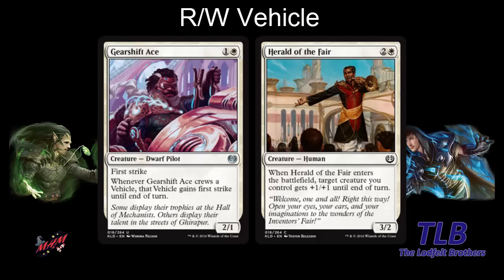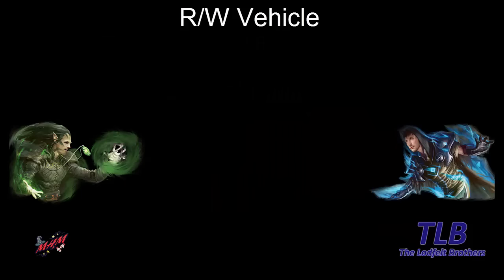So yeah, white-red is pretty straightforward. Pretty basic in this set — you just crew stuff and go. Curve and crew and go aggro style. Boros on the way.